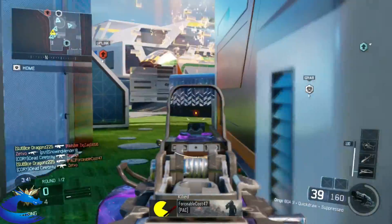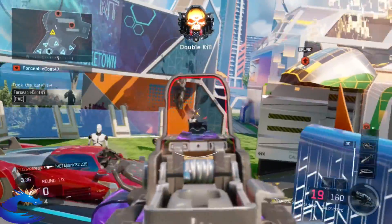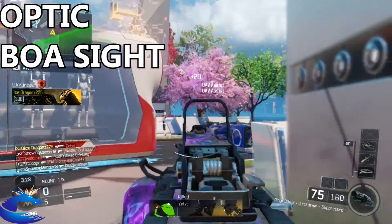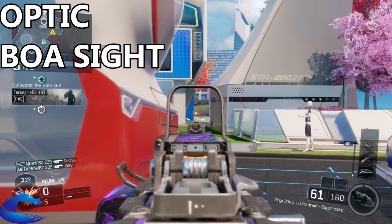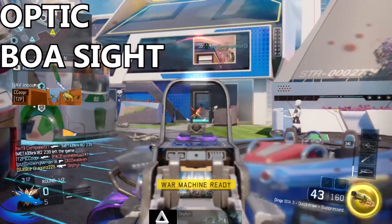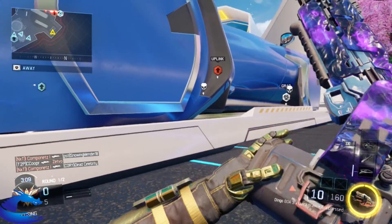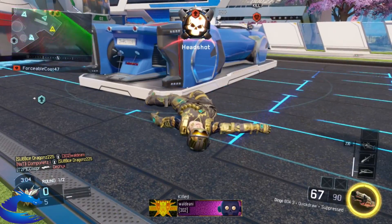Alright, first off for this class setup, you're going to obviously need the Dingo and for the sight we're going to put on a BOA sight. The reason for this is because you need to aim down sights and be accurate with this gun as it has a faster rate of fire. You can also get wall bangs with the BOA — if the target indicator goes red, start shooting and you'll get hit markers through windows, doors, and other structures. That's a huge advantage when using a BOA sight for the Dingo or any LMG.